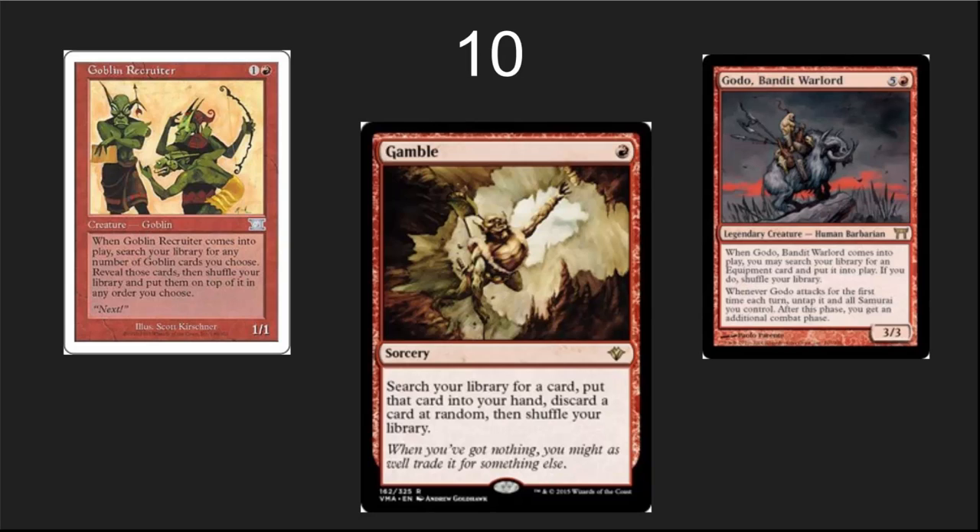Number 10: I've got some red tutors. Red is one of the weakest colors when it comes to tutors. Goblin Recruiter is an amazing card. Gamble should basically read 'put the card directly into your graveyard,' because that's what happens every time I use it — unless I'm playing a lands deck where I actually want it in the graveyard. And Godo, Bandit Warlord, is an amazing commander, well worth playing. At six casting cost it's a little pricey, but when you're able to grab something like an Argentum Armor and put it into play, it's so worth it.